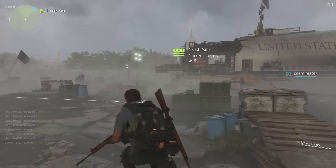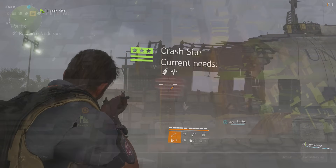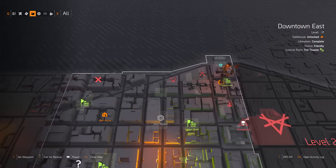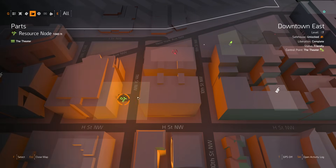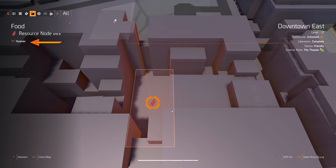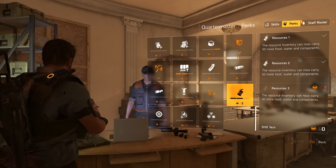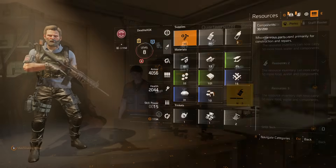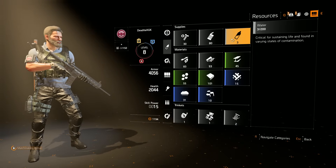The control points themselves, on the map, will indicate what supplies they are in need of, informing you on what you should set out to scavenge next. By zooming in on the map, you can clearly see supply nodes around you, which are displayed with a color indicator to show which faction is currently in control of that node. Another thing to grab from your quartermaster is the resource perk, which allows you to carry much more of those valuable supplies by increasing your overall capacity.